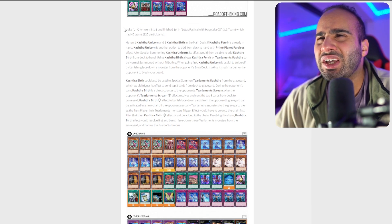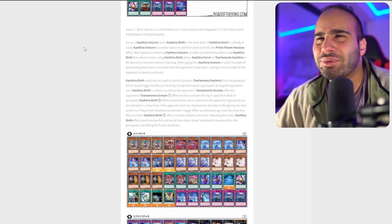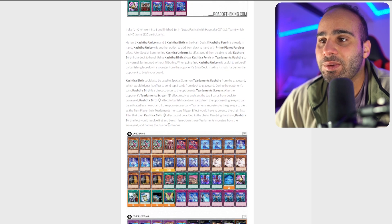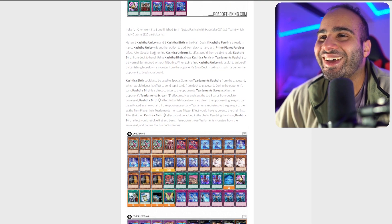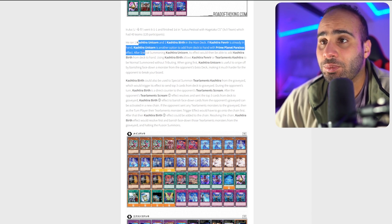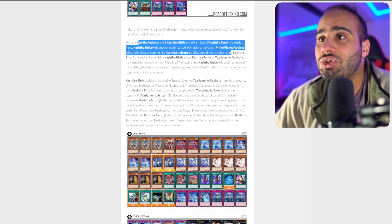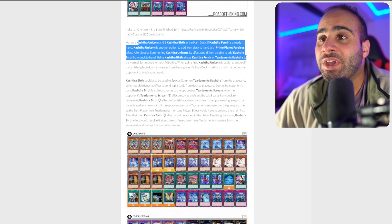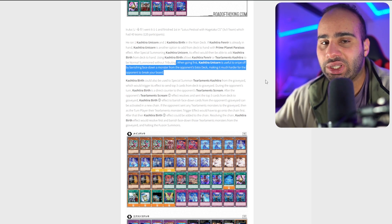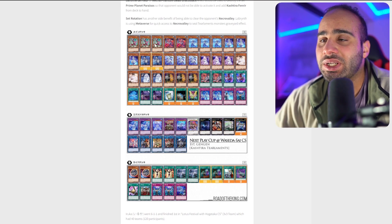Iruka — you know, the guy from Naruto — went 6-1-1 and finished first in the Lotus Festival, which had 40 teams and 120 players. This is a build of Kashtira Tearaments, but this time featuring Unicorn, which is very spicy because it allows you to make Arise-Heart. He ran one Kashtira Unicorn and one Birth in the main deck. If Fenrir is already in hand, Unicorn is another option to add from deck to hand with Perazos. After you special summon Unicorn, you search Birth, and then you can normal summon Fenrir without the tribute summon. And when going first and getting hand-shaped, Unicorn can make you look at your opponent's extra deck and make them lose a card — so it's not just Diablosis but also the Unicorn. Another good reason to play two Kaleido Hearts.